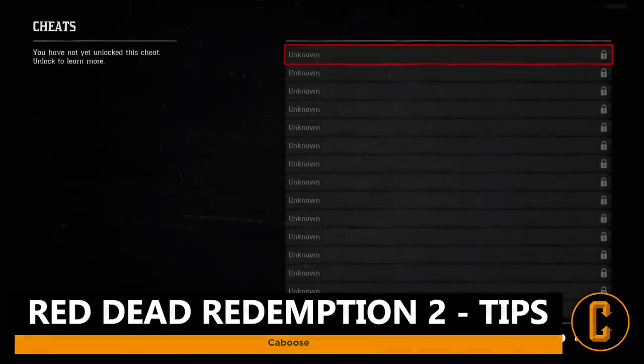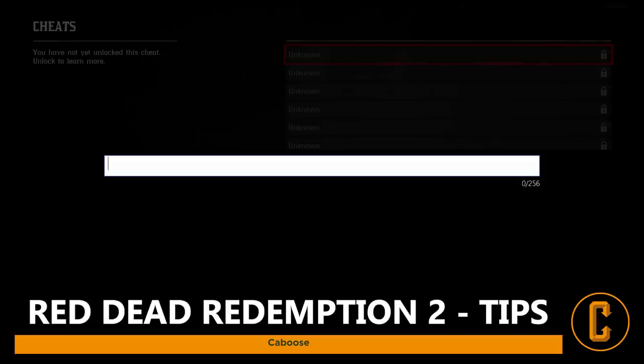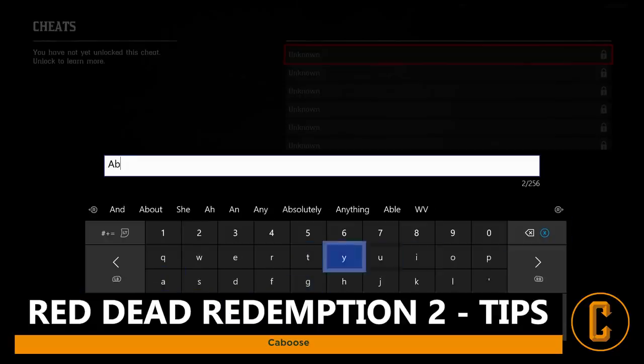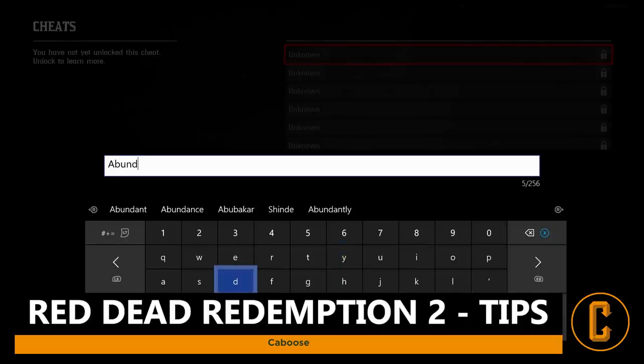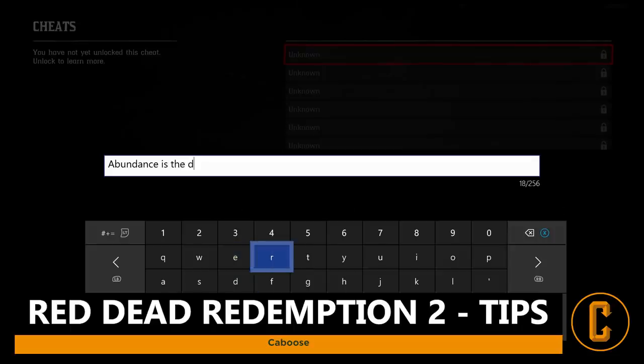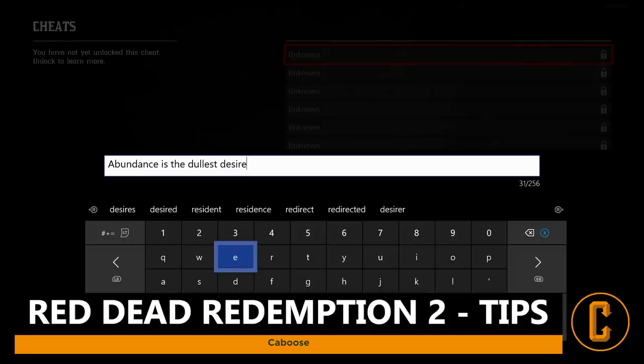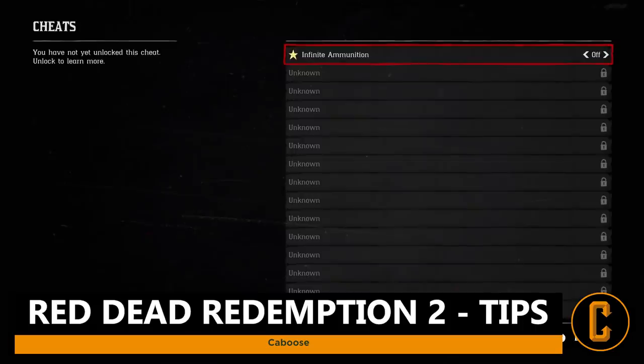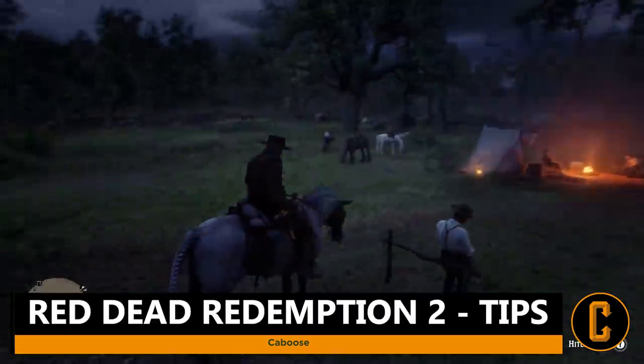Tip number eight: have some fun with cheat codes. Red Dead Redemption 2 has cheat codes accessible in the settings. To find them in-game, keep an eye out for sayings written on walls or in caves — these are often the inputs for cheat codes. Note that some cheats require purchasing a specific newspaper first. A full list of discovered cheat codes is linked in the description. Be aware that entering a cheat code prevents you from saving your game or unlocking achievements and trophies.